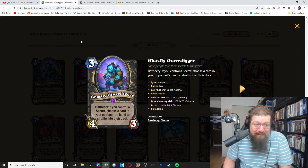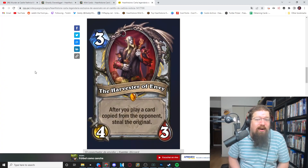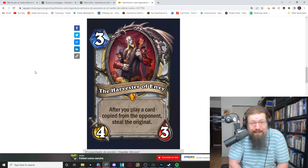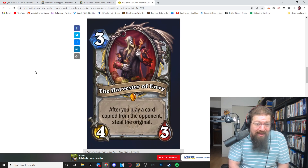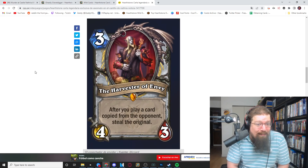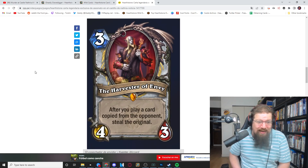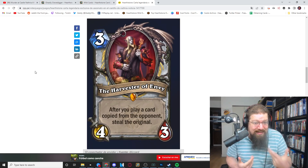Now Priest Legendary time. We already saw one that gives a bunch of stat buffs. Well, this one was just revealed: the Harvester of Envy — three mana, 4/3. After you play a card copied from your opponent, you steal the original. They no longer get the card; you get another copy of it and steal it.